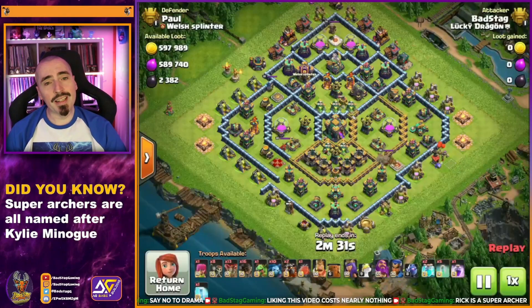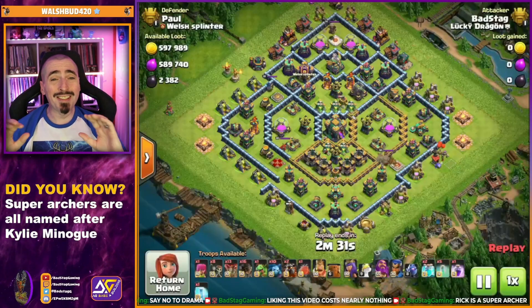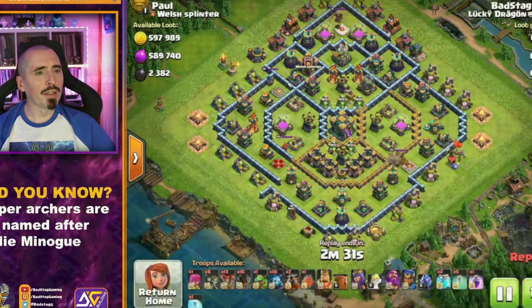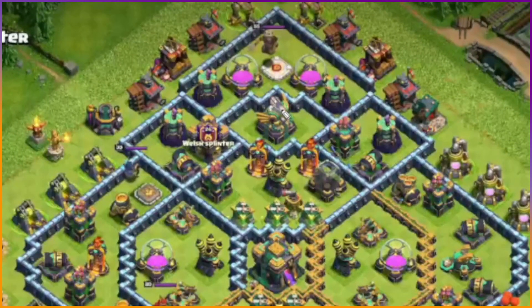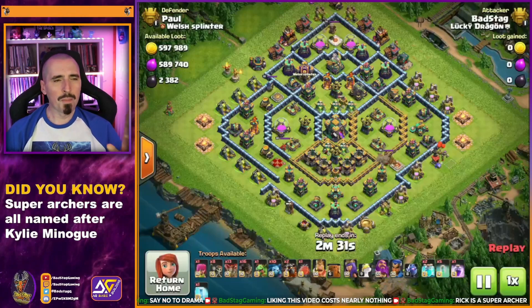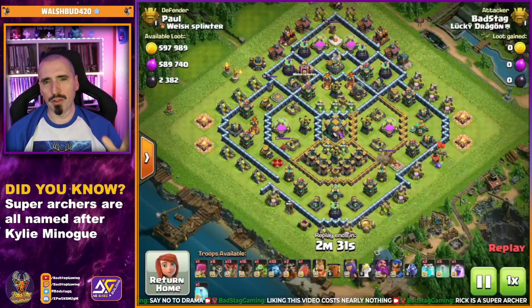Here is the base we're going to look at first — this is a random hit. This Diamond Base style is very good for this attack. We have the Eagle and the Town Hall within about a 12-tile distance of each other. Superarchers will hit that — they have a 6-tile targeting range and can hit up to 11 or 12 tiles.